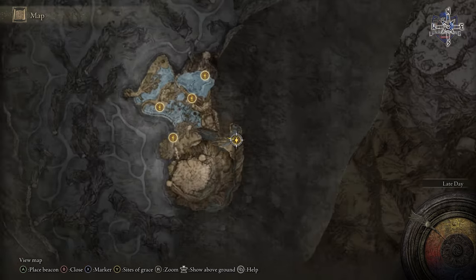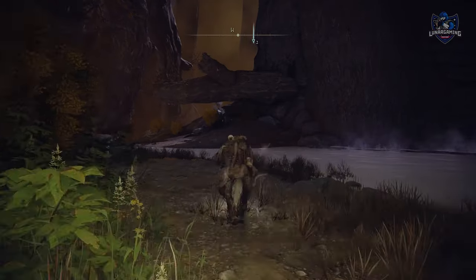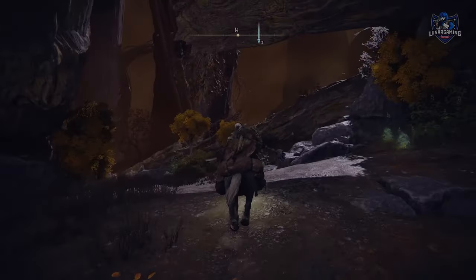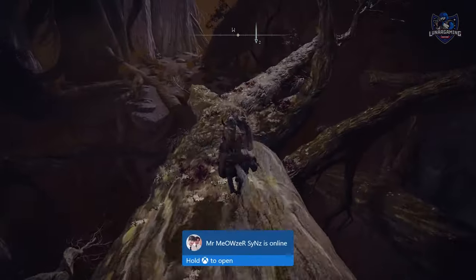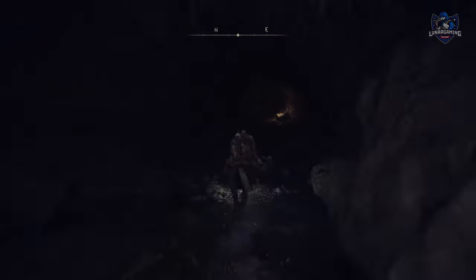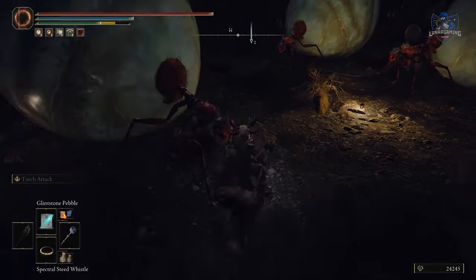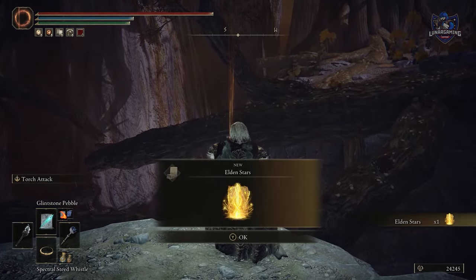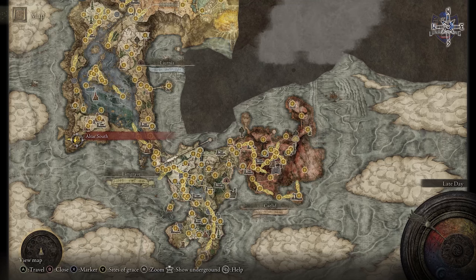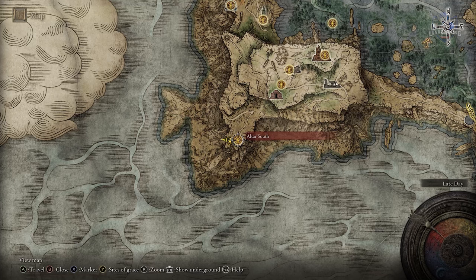Elden Stars is found in the giant ant cave in Deep Root Depths. You need to follow the Ranni and Fia questline to the very end in order to reach that area. Ranni's Dark Moon is found at the top of Chelona's Rise in the Moonlight Altar area after completing Ranni's questline.